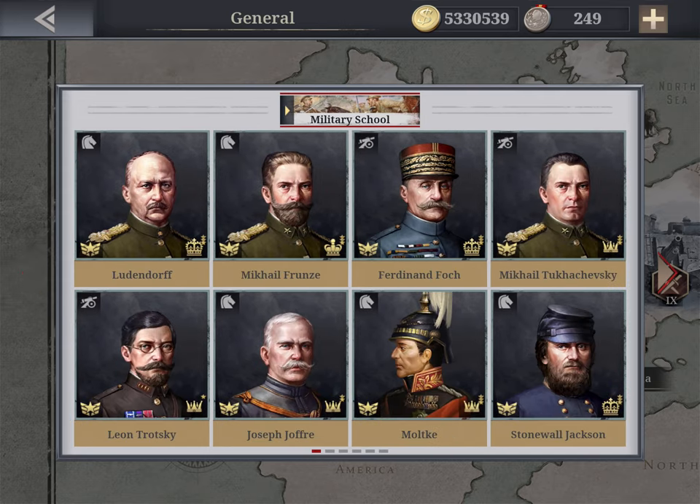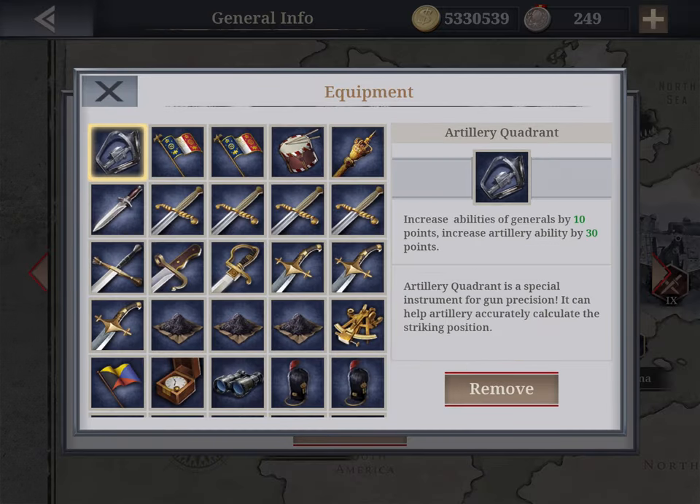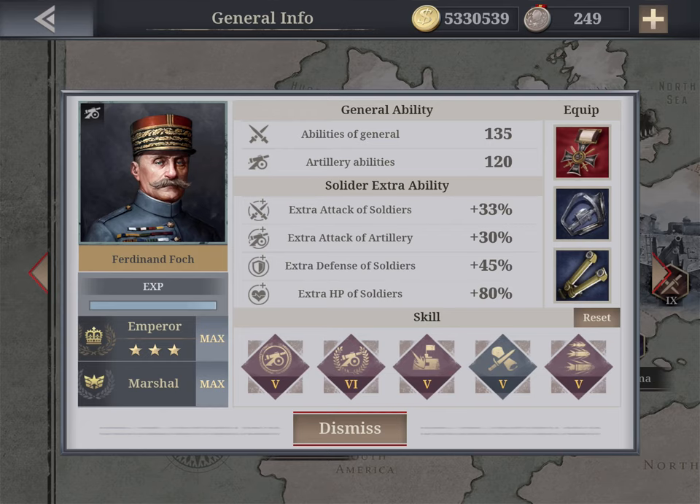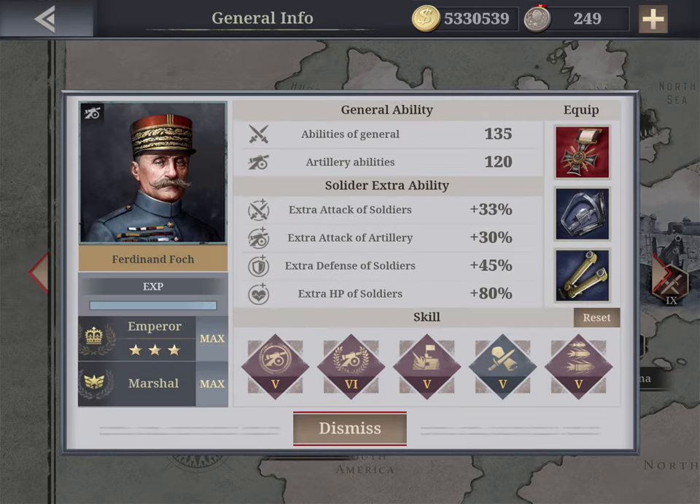For artillery, my number one general is great for the second Battle of the Marne — a very difficult History Mode campaign. He has 135 general ability and 120 artillery, equipped with the best artillery items: the Quadrant giving 30 points and the Telescope giving 35 points. His skills include Artillery Master, Artillery Commander, Storm Fortification, Tactic, and Salvo — truly excellent.